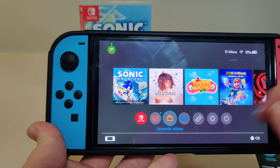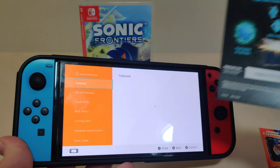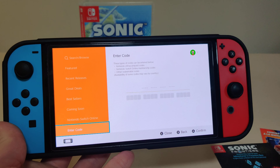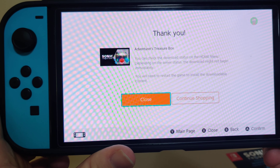Now, on the Sonic the Hedgehog Twitter, they actually said — much of it applies to all systems — but they said to redeem any DLC before you play the game. So let's get this code in now. I'm going to pause this video while I type it in. So we got the Adventurer's Treasure Box, and we're going to redeem that — and we have it redeemed.